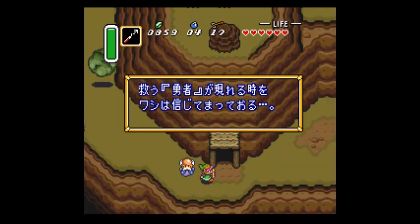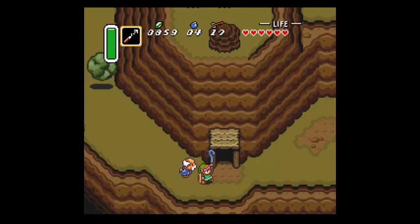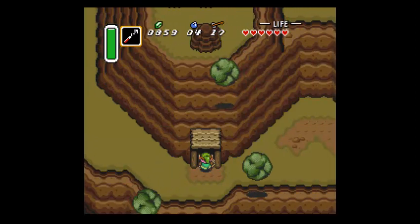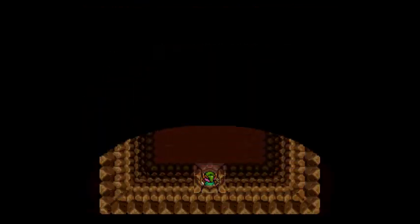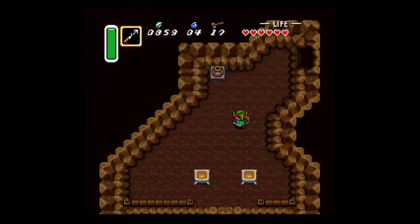Now Death Mountain is obviously pretty dangerous. But first, the old man gives us the Cane of Byrna. It doesn't give us any treasure, but now we have both of the items that make us invincible.